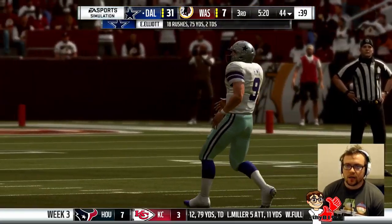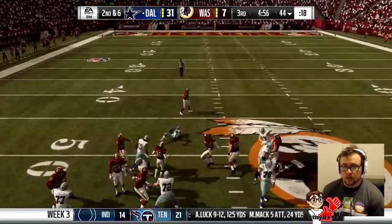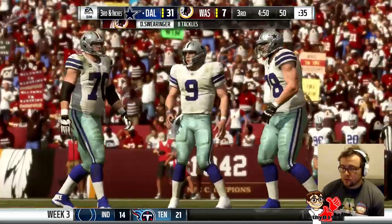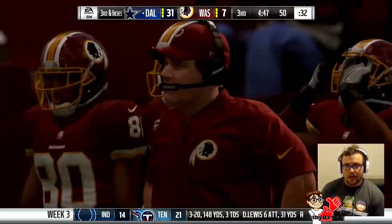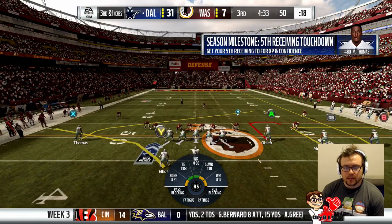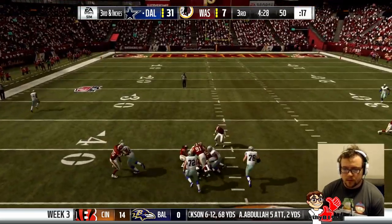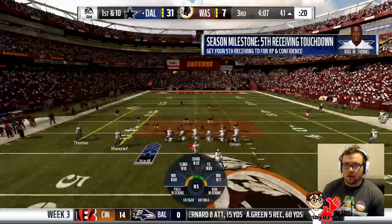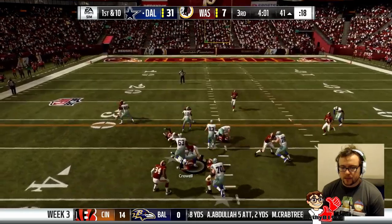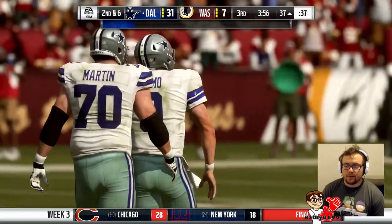Now if we just lean on the run game we can see this game out for sure. After how much of a struggle the Eagles game was, this two-game stretch against the Bills and now the Redskins has just been unbelievable — we've conceded a total of 13 points in those two games. Crowell is in and we're going to give it to him — he's usually done pretty well on relief snaps from Elliott, three rushes for 17 yards, over five yards a carry.